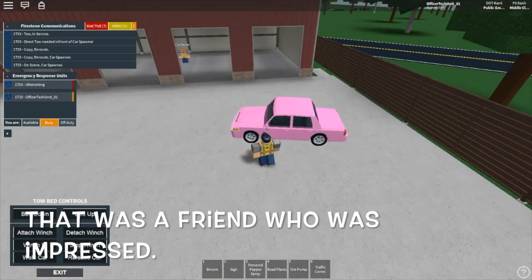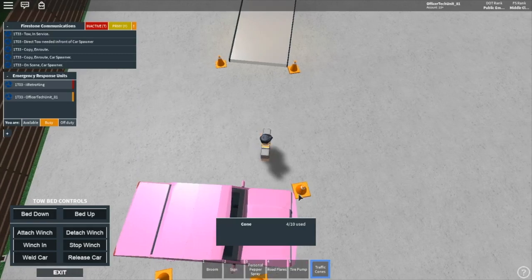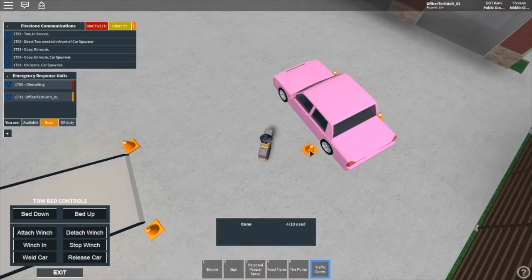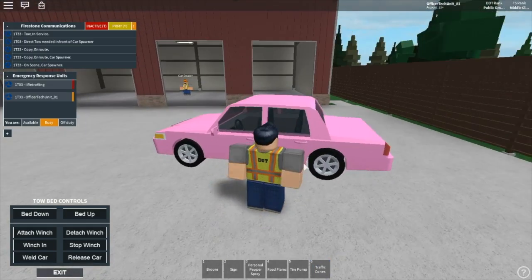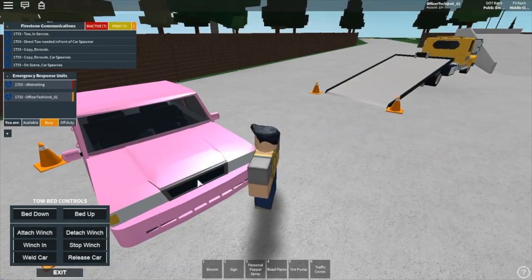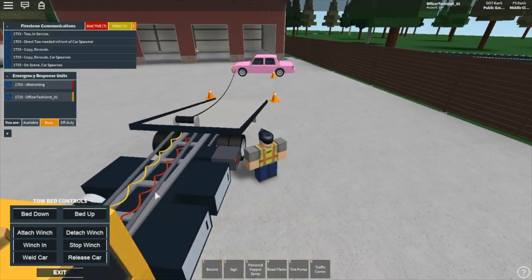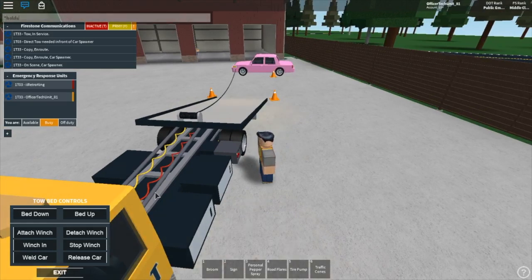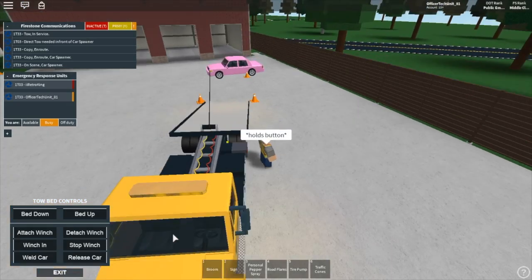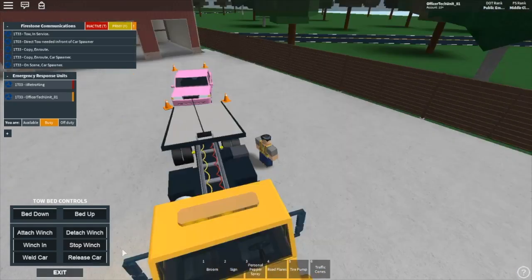And then from here you want to detach the winch. And you want to put another cone behind. It depends — whatever front or end of the car is closer to the truck is which side the cone is going to go on. You want to put it in between the fender, the front fender or the back, and right before the tire gets to the doors. So pretty much right there. Then you want to take the winch, put it on the front or the back of the car depending on which side you are doing it from. You want to come back over here. And sometimes it will do this little number — that's why we put the cones on the outside, because it will bump it in.